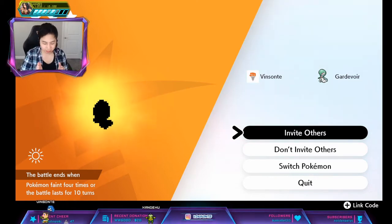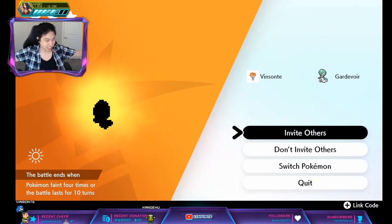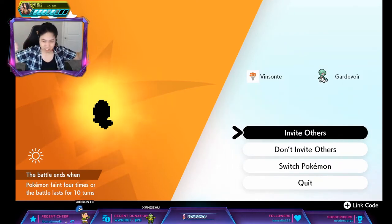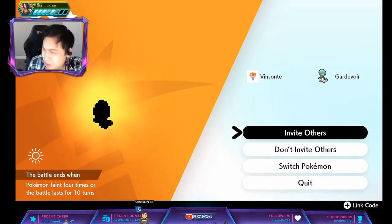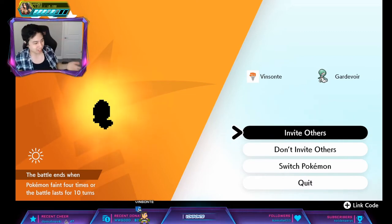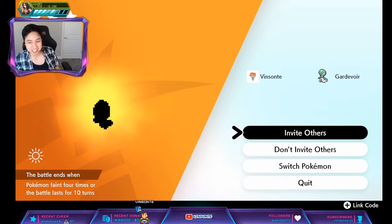You can also get the pre-evolutions of these things. Since the purple beam is guaranteed HA, we have the LVM — the pre-evolution of Beem. It's 25% for a 3-star — my bad, 3-star. And if you didn't beat the game yet and you can spawn 2-stars, it's a 20% chance.